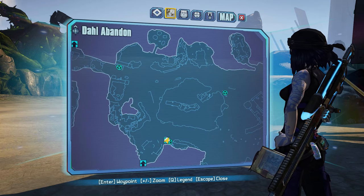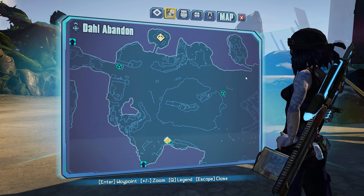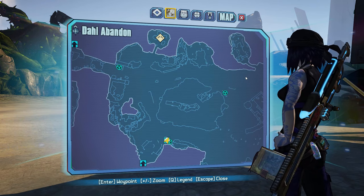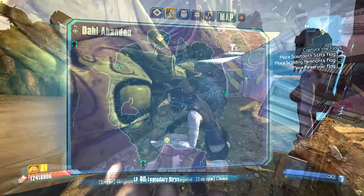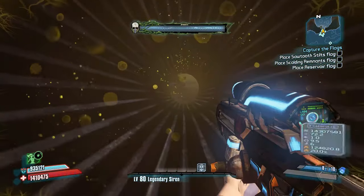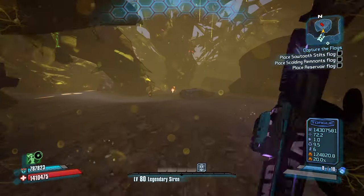The World Burn drops from Lieutenant Bolson in the Dahl Abandon. If you fast travel to the Dahl Abandon, drive north from the fast travel past the center area to get to where he spawns. To get him to spawn, you need to complete the BFF's quest given by Brick, which can be started after completing the My Brittle Pony mission given by Vaughn.